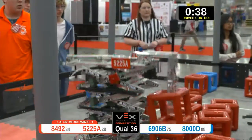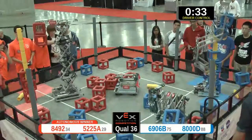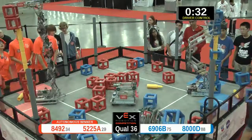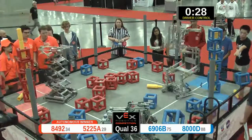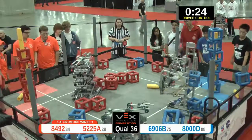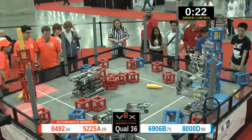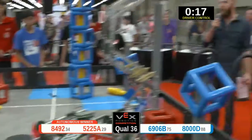Pretty close match going on — remember, red won the autonomous bonus. Another blue cube hits the ground. Blue going for a double score, red going for a double score. Both teams drop them off. This is neck and neck. There's a piece of chain left on the field. Robots are operating hard, breaking themselves trying to score as many points as possible — a hat trick from the blue alliance.